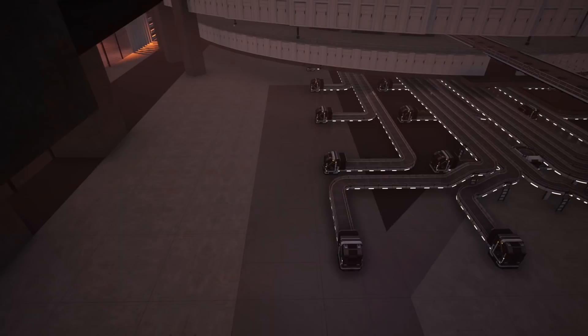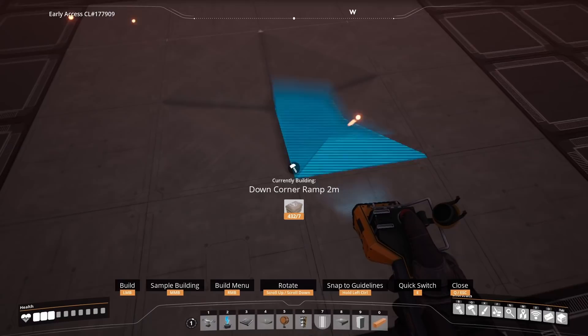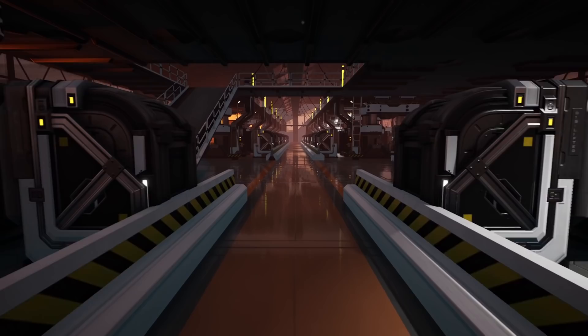My second tip is creating patterns in your flooring using clipping. Here I use the down corner foundation as one type of material, then use another down corner to create a diagonal using a different material. And it looks like this.